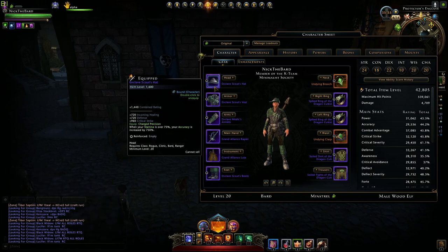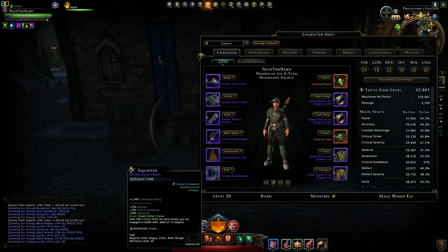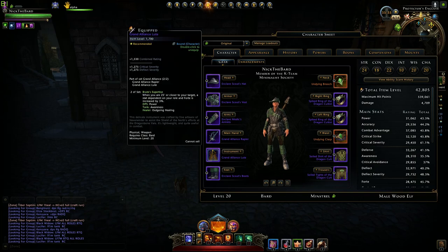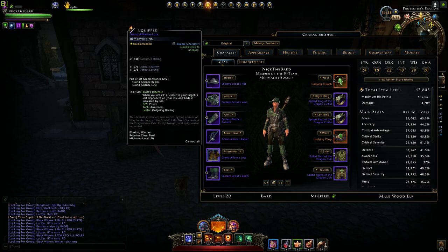If you run your random Skirmish in Dungeon and get Seals of the Wild, you can get four armored pieces for 1600 item level. From the Seals of the North, running your random Advanced Dungeon, you can get the Grand Alliance armor, main weapon, and offhand weapon.